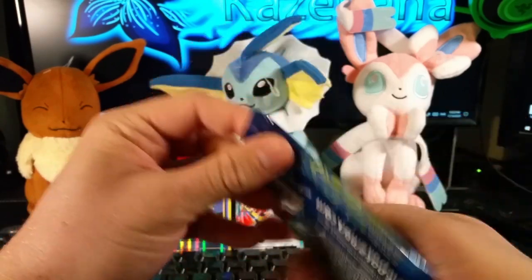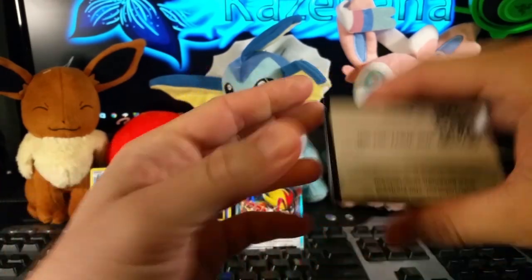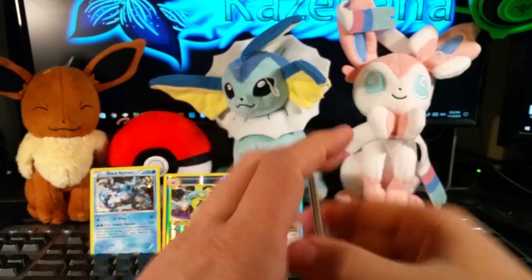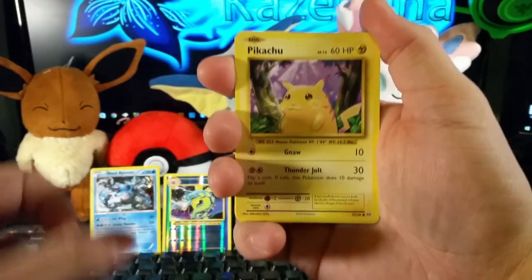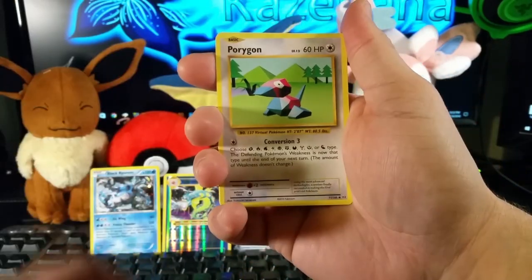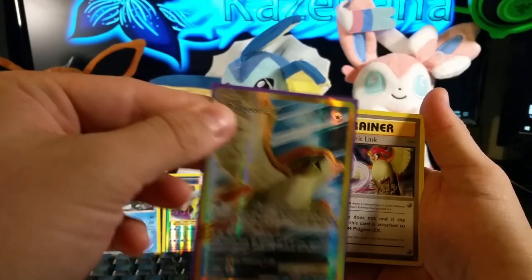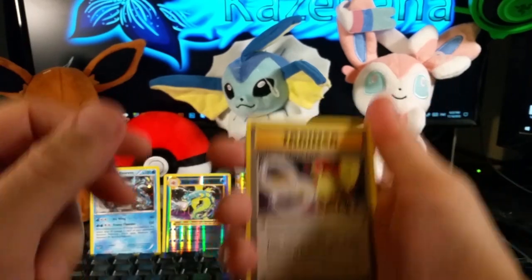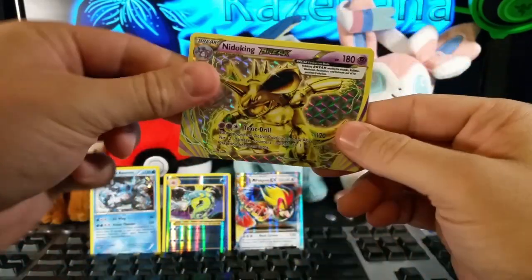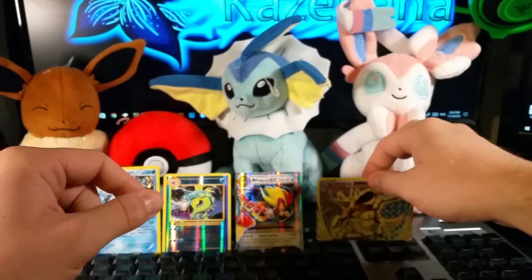Moving right along to Mega Venusaur. Starting off with a Ponyta, Pikachu, Poliwag, Caterpie, Diglett, Porygon, a Pidgeot Spirit Link — I can actually use that now because with my friends the other day I actually got the Pidgeot EX full art, which is the one I wanted the most, so I've been very lucky with Evolutions thus far. Metapod, a Nidoking BREAK — a Nidoking BREAK! This is amazing! And our last card is a Dugtrio regular rare. That is another three points.